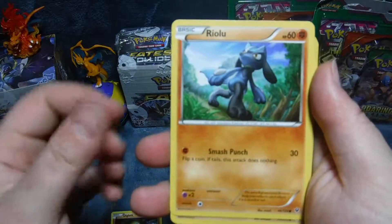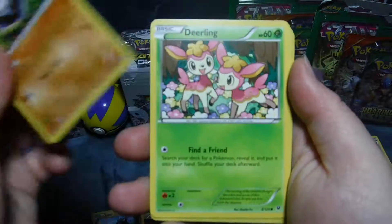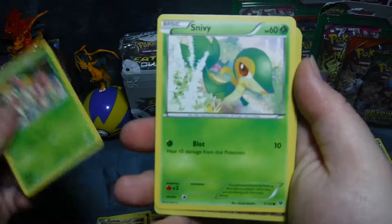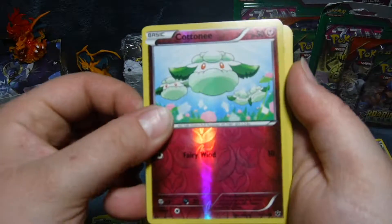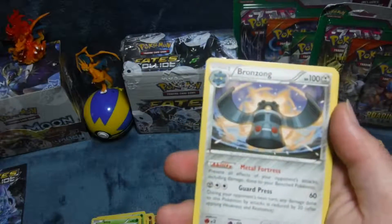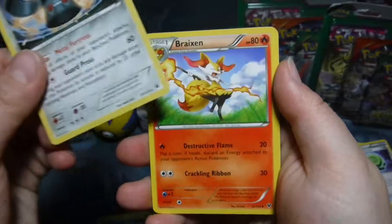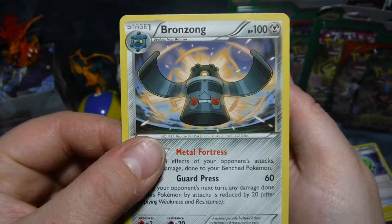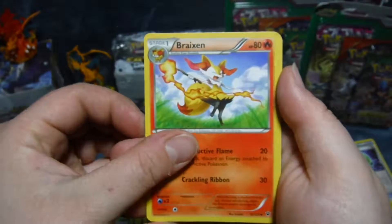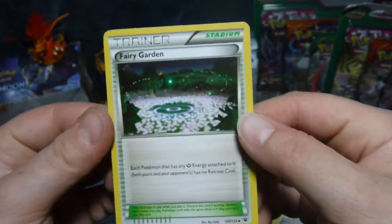Lots of these guys. Carbink, Deerling, Snubbull, a holo Cottonee, Bronzong — never heard of him before, he's a rare — Breloom, Whimsicott, and Fairy Garden Stadium.